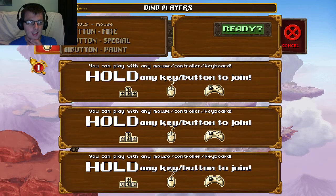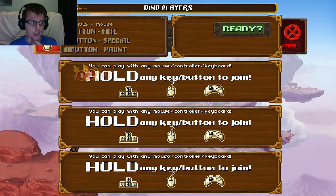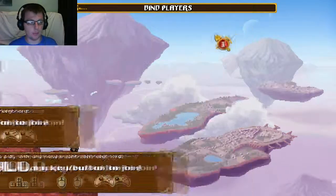Right, so let's have a look. Left button to fire, right button special, end button vault. I have no idea what the hell vault means.